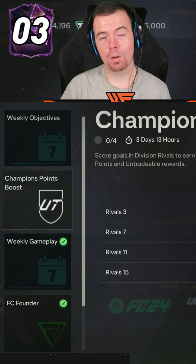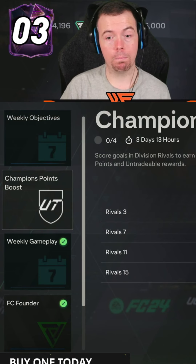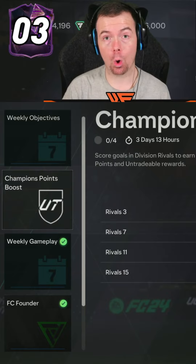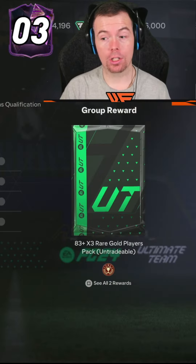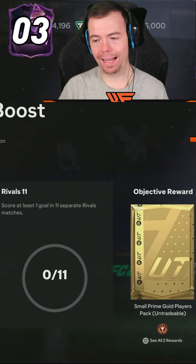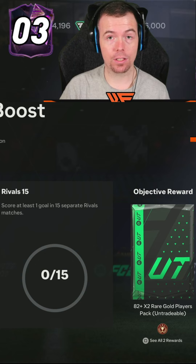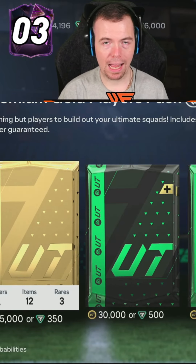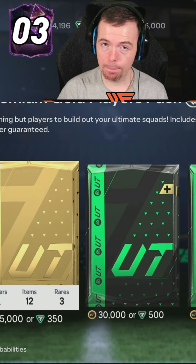If anyone hasn't realized, they dropped the Champions Points boost again as an objective where you just have to get a goal in rival games. That gives you an 83 times three, an 81 times two, a jumbo premium gold pack, a small prime gold players pack, and an 82 times two. Nothing new in the store, just a refresh of your premium gold players and prime gold players - that is your 6pm content.